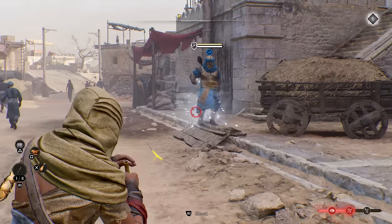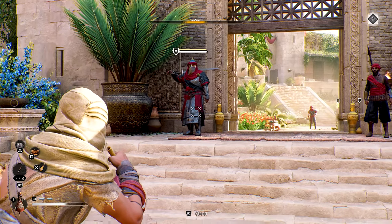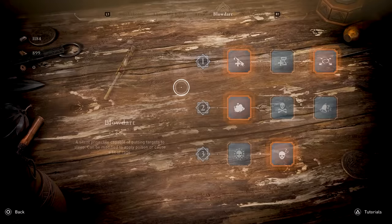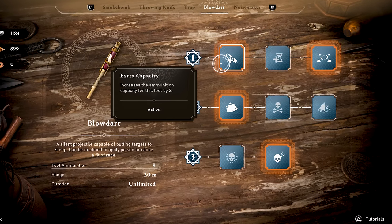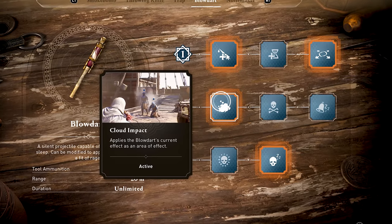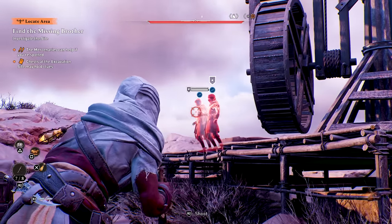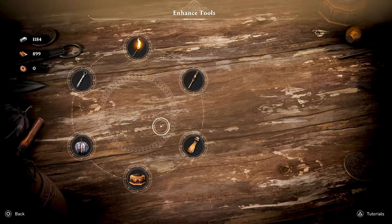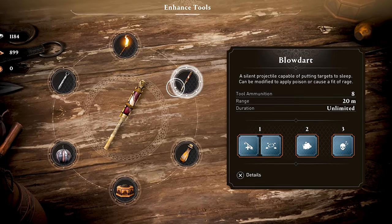The third tool to grab has got to be the blow dart, which I find super fun. Similar to throwing knives, these allow you to take out enemies at range by temporarily putting them to sleep. Then you can either leave them snoozing while you slip by, or finish them off. I find these especially useful for heavy guards, but their armor blocks hitting them in the head or body, so you need to aim for their unarmored feet. For blow dart upgrades, extra capacity is my tier 1 recommendation, especially since there's no recovery option like with knives. On tier 2, I grab cloud impact to expand the area of effect, allowing you to put multiple enemies to sleep with a single dart if they're close together. So knives, smoke bombs, and blow darts are definitely my top 3 tools.